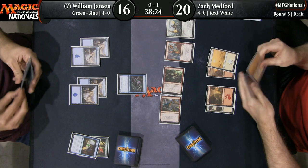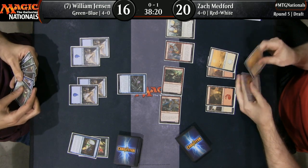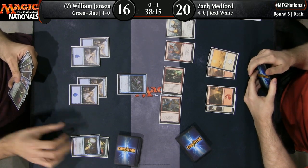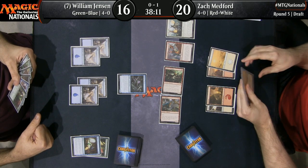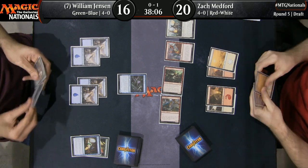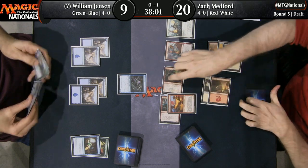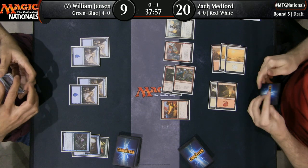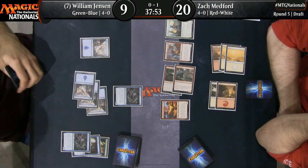Bad spot here for Jensen — awful spot. Zach Medford really putting the screws to him here with this red-white aggro deck. Jensen is looking down at his hand — he knows what a critical turn this is. If I'm in Huey's seat, my thought process is: let me not think about what's in Zach's hand. Let me decide how I can have the best chance of beating what's on the board. That's why I would also make the same play of not blocking — you need the creature to hold off Frenzied Raptor next turn.